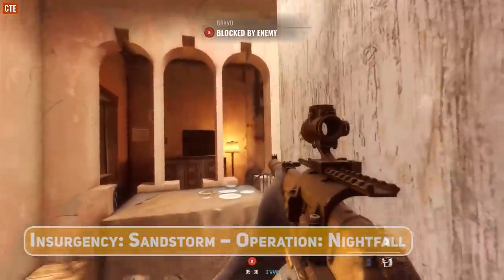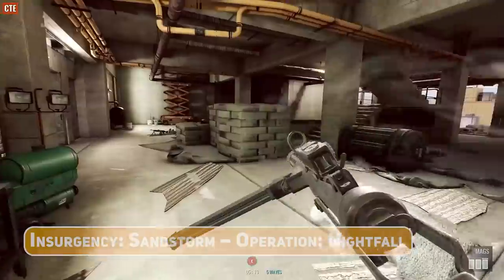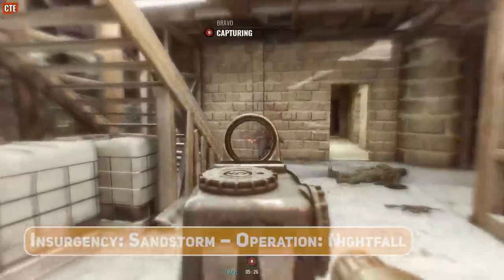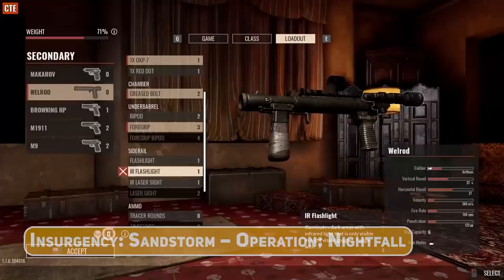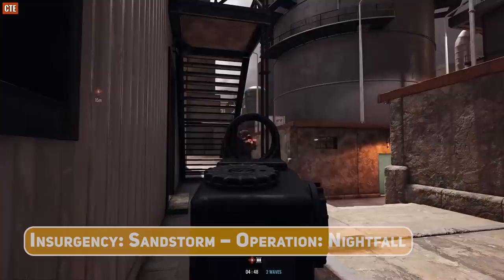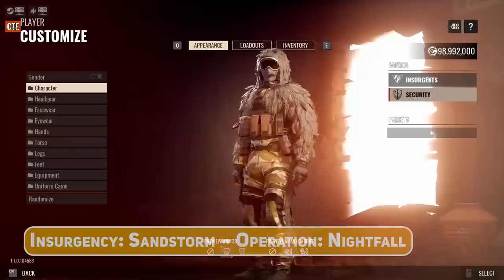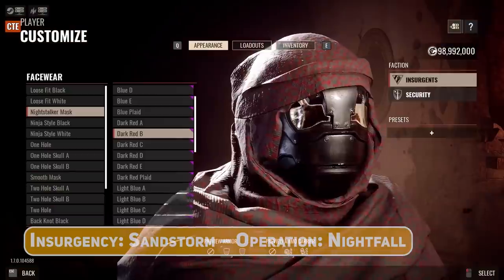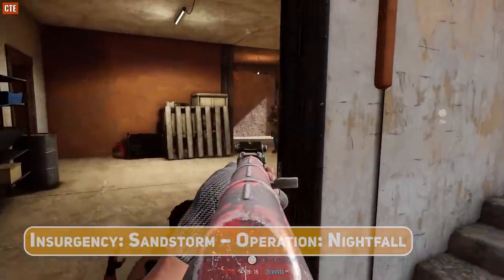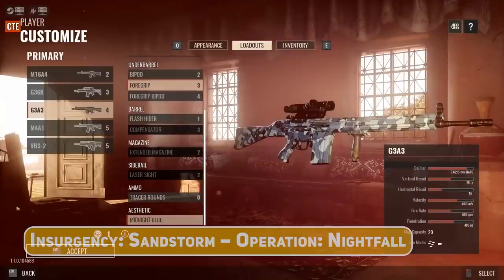If you want to save some supply points, the Breacher will also have two new classic weapon choices: the Sterling submachine gun for Insurgents and the Grease Gun for security. Finally, Insurgents will see a new integrally suppressed bolt-action pistol, the Welrod. Paid DLC cosmetics are also being introduced: a ghillie pack for security forces and a dark-themed Night Stalker pack for Insurgents. Both factions have weapon skins with a dark red digital theme for Insurgents and Midnight Blues for security.